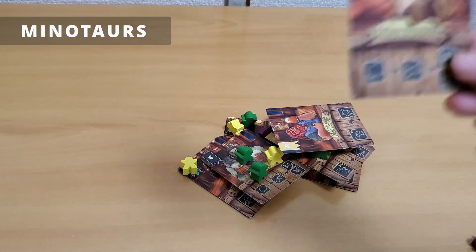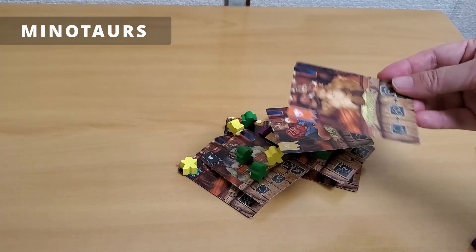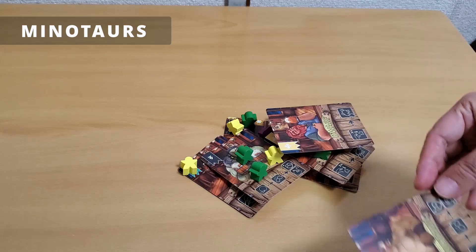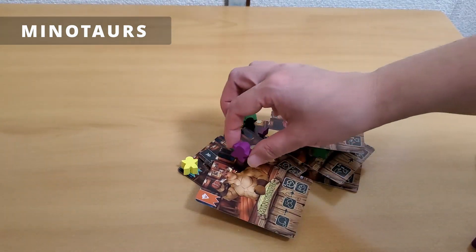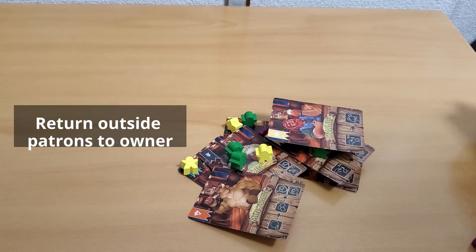When playing the minotaurs, fling the minotaur card onto the table. If it touches another card to form part of the tavern, place one meeple and move three meeples from one place to another place.